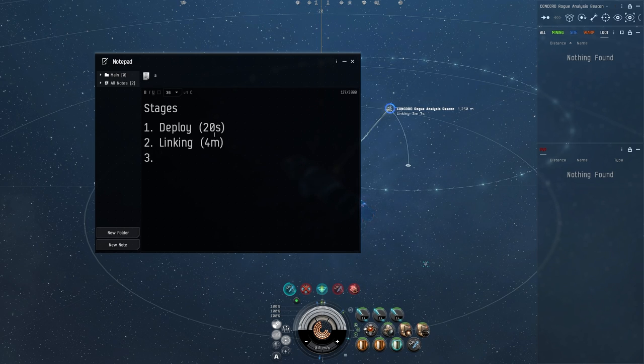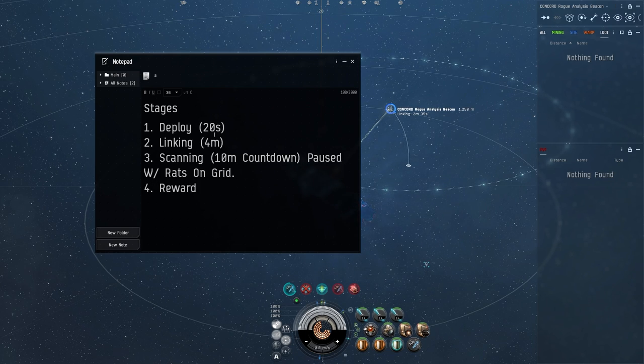Once linking is done you don't really need the capital ship anymore. The next part is scanning - a 10-minute countdown that pauses whenever there are rats on grid. Our goal is to kill them as fast as possible so the timer can keep running. Once the 10-minute timer hits zero we get the reward, which is in the beacon's cargo. The beacon will self-destruct in about two minutes and has a 100% drop rate.